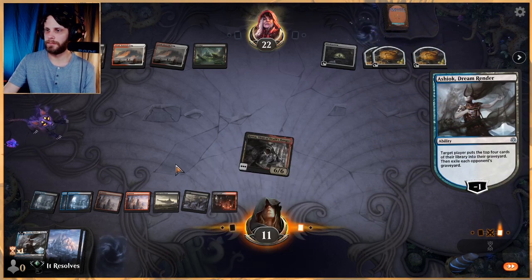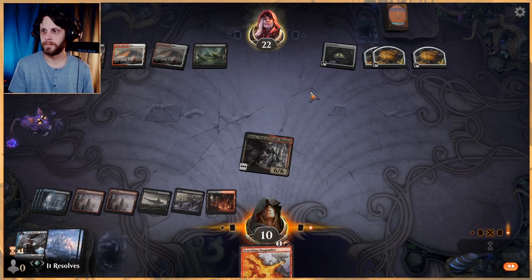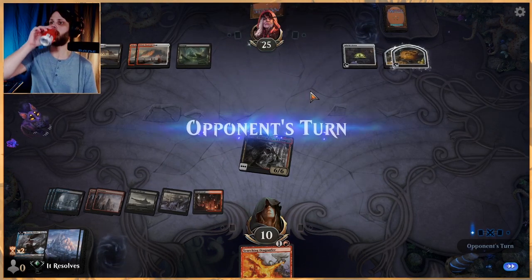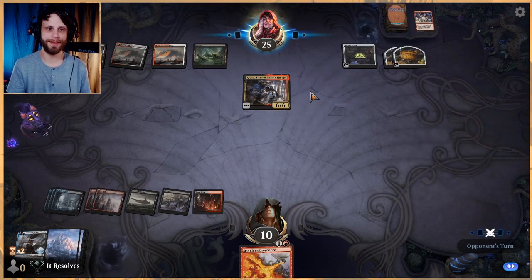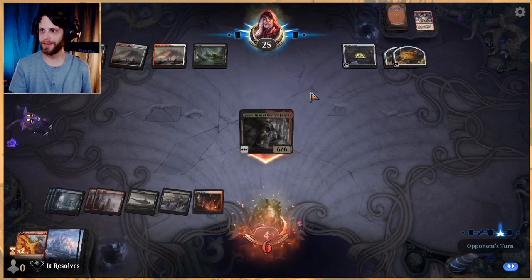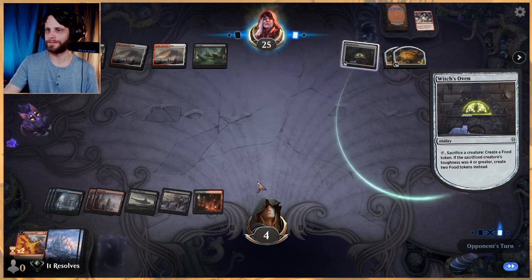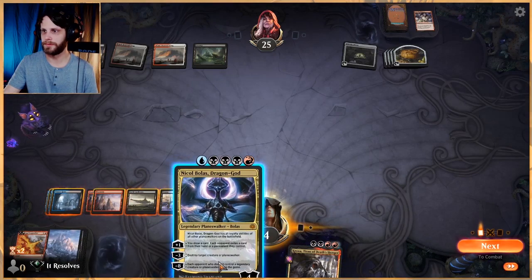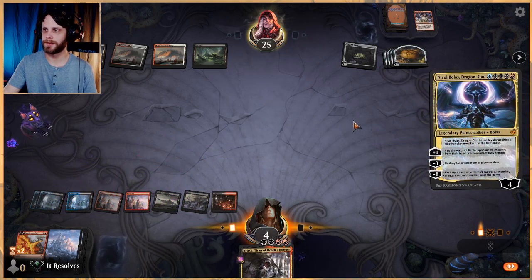No damage done other than the three. Here we're going to cash in the Ashiok — let's see what they have. Mayhem Devil to the top, cool. Might as well activate this — that's not bad, it's very good in fact in this matchup. I feel pretty good with this one. That's such an annoying card but they got it and get to sacrifice it.